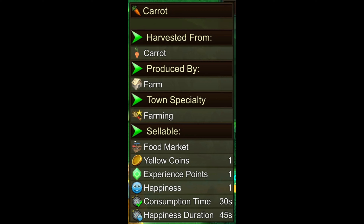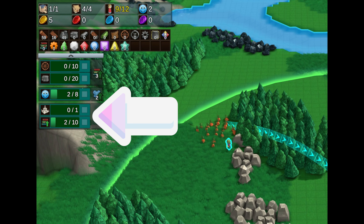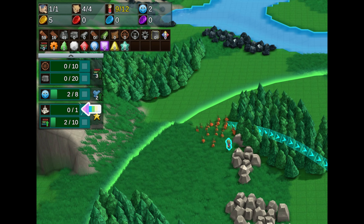You gain one yellow coin per carrot, one experience per carrot, and one happiness per carrot. Consumption time takes 30 seconds to eat and process the carrot, and happiness lasts for 45 seconds. After both timers are over, the carrot is no longer relevant and they need another one. That is how the game works - the better the food, the higher all these numbers get. The aim of the game is to keep everybody as happy as possible, level up the houses, increase population, and get to the final goal. There are two end goals: build an Omni Temple, which is the last and most complex building requiring most of the research, or alternatively get to research level 10.